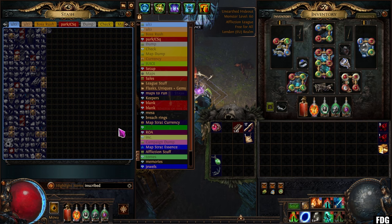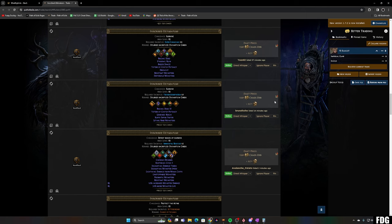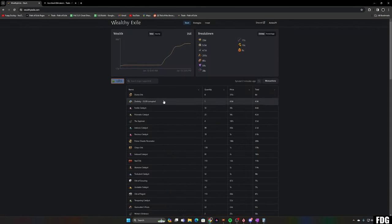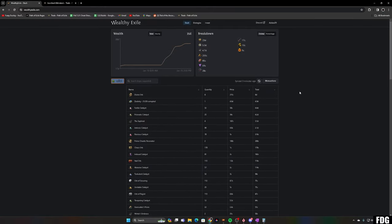That's why the loot looks the way it does. If we had 16 inscribed ultimatums at 160 chaos each and divide by the divine ratio, we're looking at about 12 divines from those alone, and the other loot came to 11 divines — so the total of 35 divines from 40 ultimatums seems about right. You're looking at just under a divine for a mechanic that takes about two to three minutes. I need to do a lot more testing to find out what the average drop rate is. You do get jewels fairly regularly, it's just whether they're a jewel worth any currency or not.